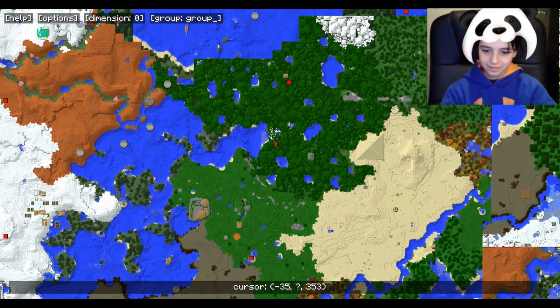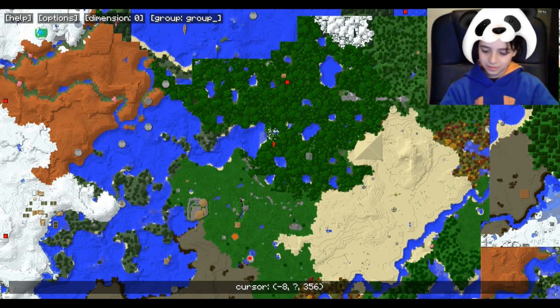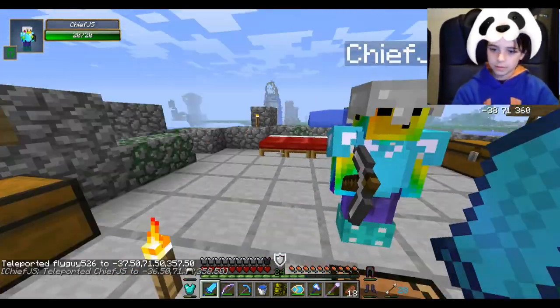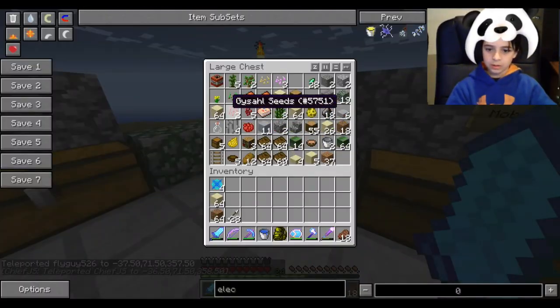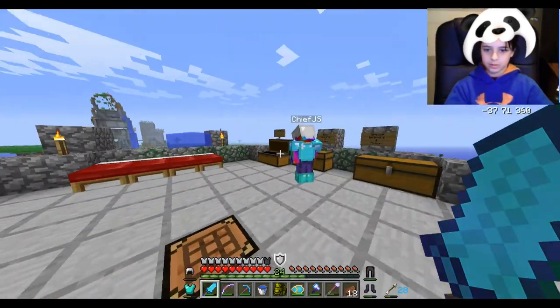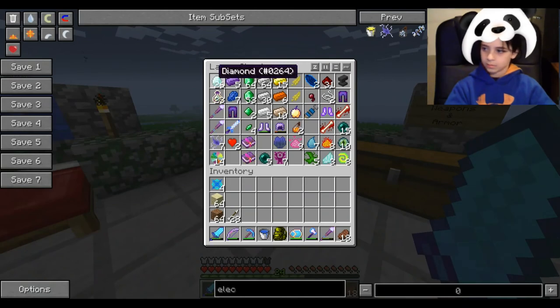We just hit M, and then back to our house, right? Click our home and hit T. And we're back. So we're going to make full diamond armor — I just need a diamond helmet. That's all I need. I'll make my own. Diamond helmet — where are the diamonds at? Just make whatever you need for full diamond.